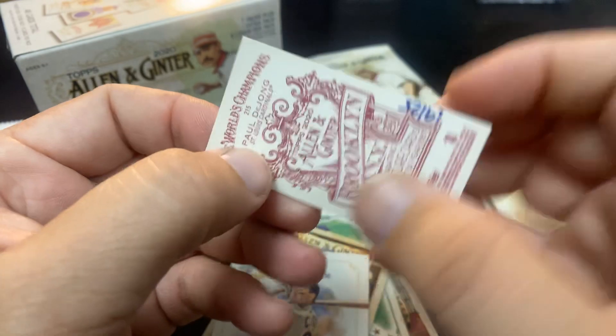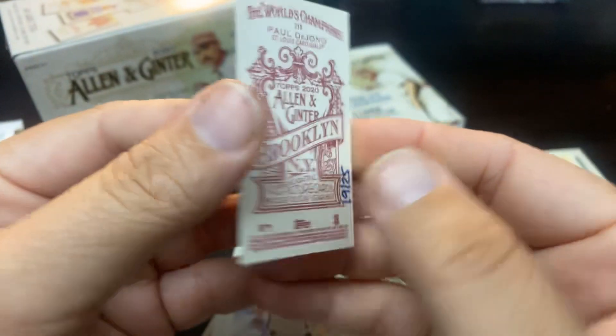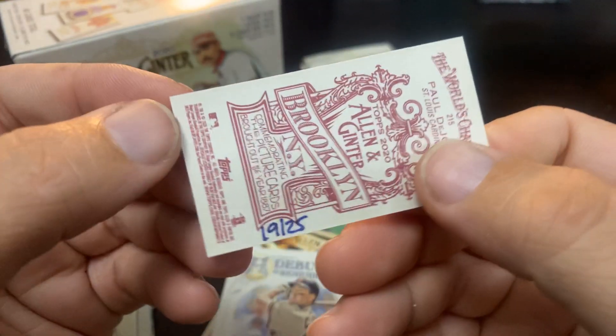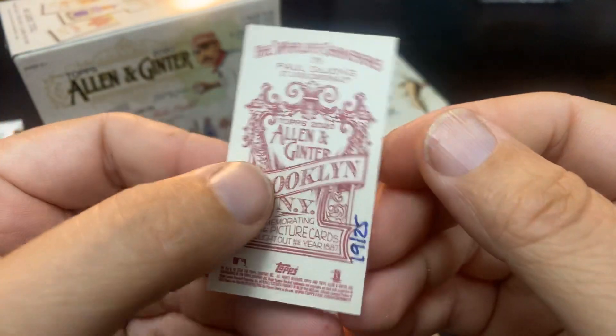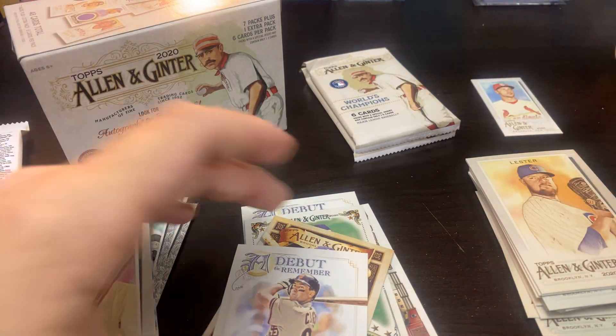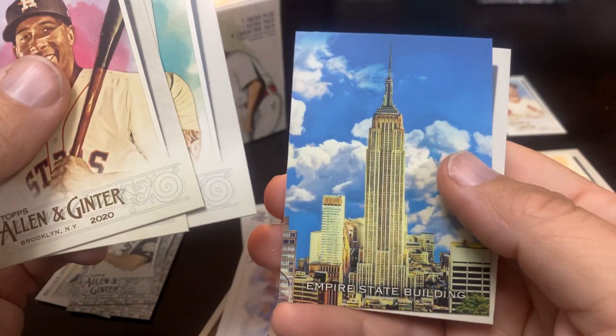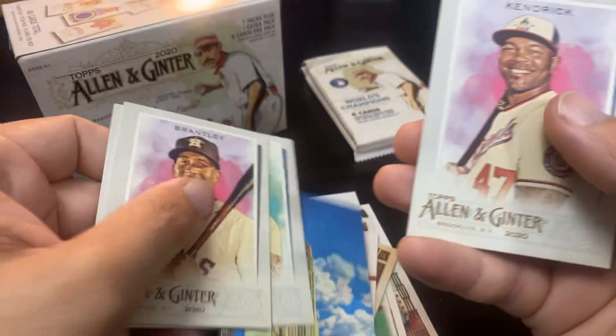A Brooklyn back — who is it? Paul de Young! That is my second Brooklyn back and it is numbered to 25. That is pretty awesome — the Paul de Young Brooklyn back. Let me set that up there, that is a nice hit. Also Michael Brantley and Mike Piazza.